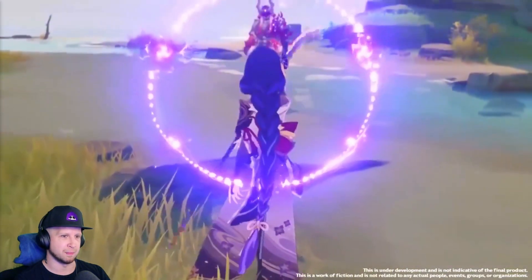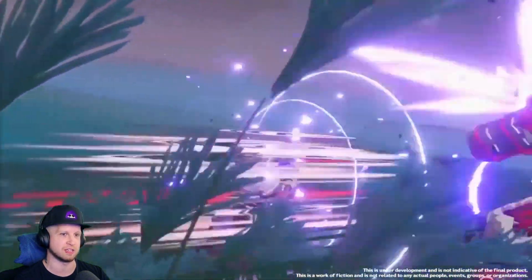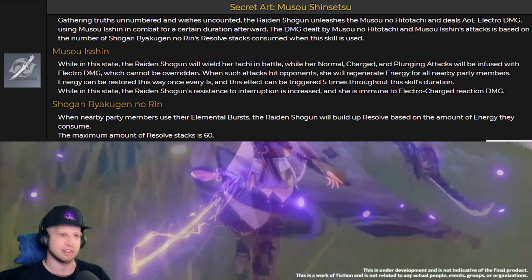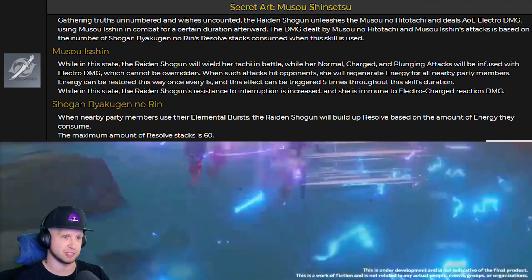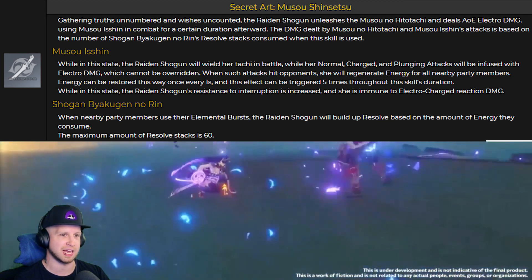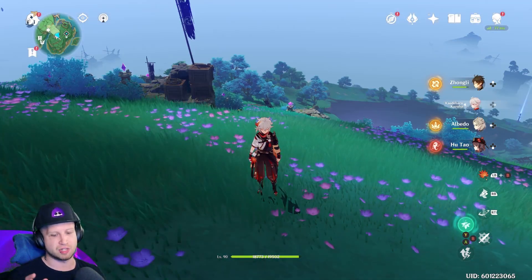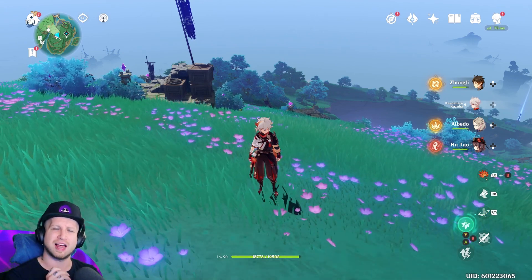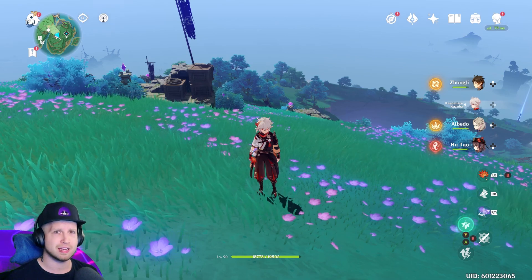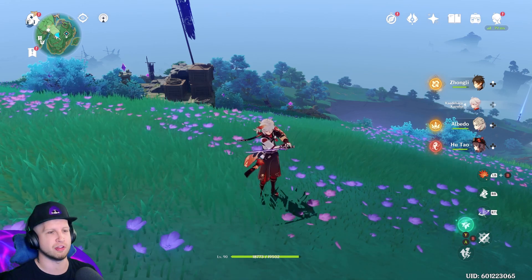She's actually very defensive towards electro, which is pretty neat. Now here's the Byakugen no Reen — this is going to be the resolve stacks. When nearby party members use their elemental bursts, Raiden Shogun will build up Resolve based on the amount of energy they consumed. You'll be able to have a maximum of 60 Resolve stacks. This is where Baal fits into a very weird support DPS slash DPS role, and I'll explain it more once we deal with her artifact sets and how you're going to build her.